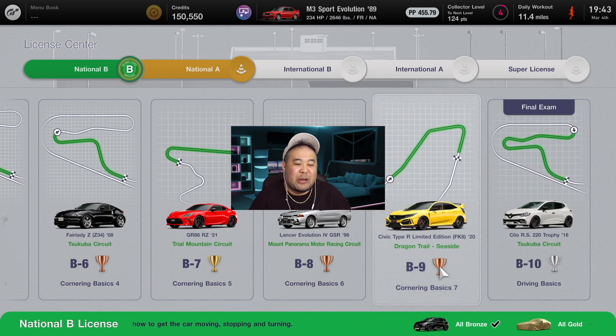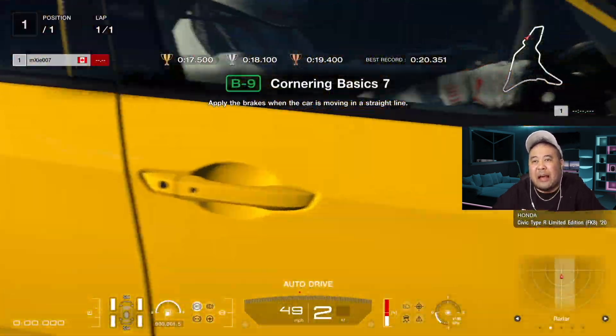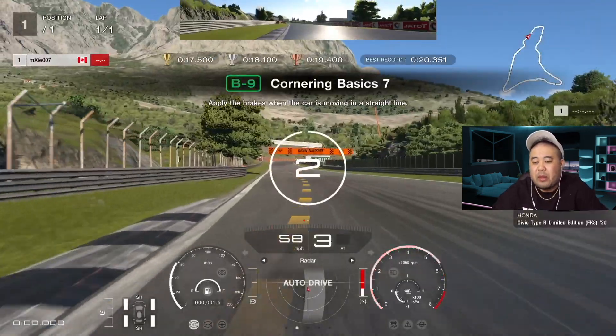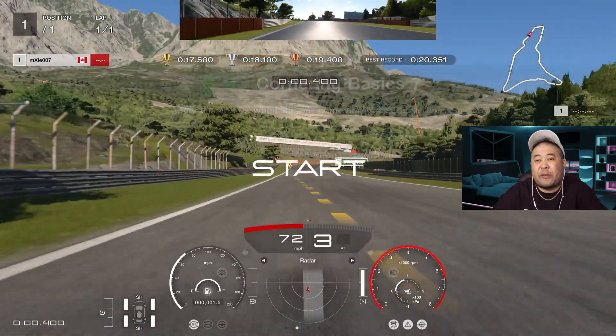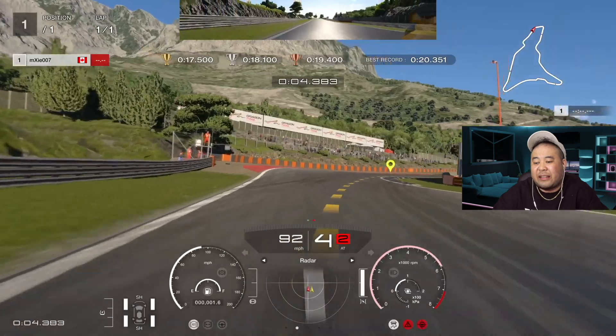The first thing you want to do is make sure you don't have auto brake on — you want to be using your manual brake. I like to use my triggers, so I'm using L2 and R2 as the brake and gas pedal. I am using a controller. Of course it's gonna be a lot easier if you're using a steering wheel.